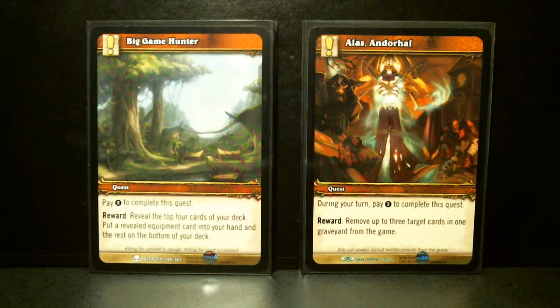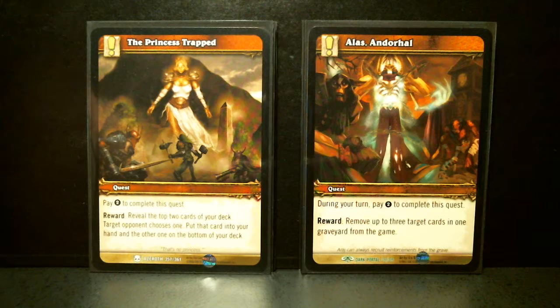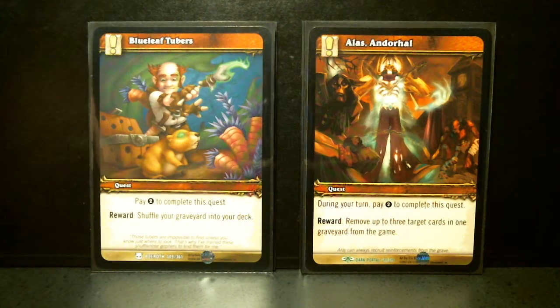Big Game Hunter: pay two, reveal the top four cards of your deck, put a relevant equipment card into your hand and the rest on the bottom of your deck. The Princess Trap: pay two, reveal the top two cards, target opponent chooses one — put that card into your hand and the other on the bottom of your deck. Can be treacherous, but it can be good, especially if both cards are great choices and your opponent's going to be like, which one do I give him or her?